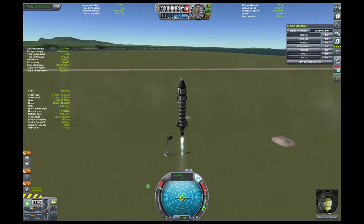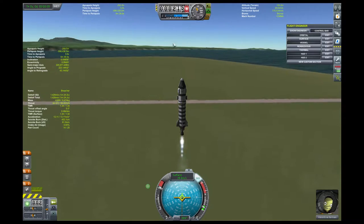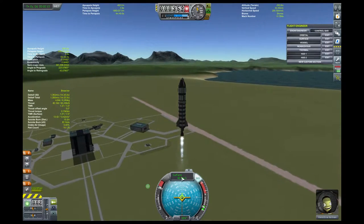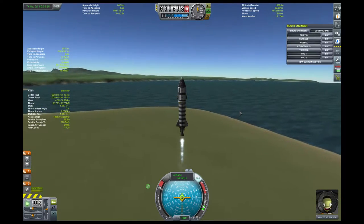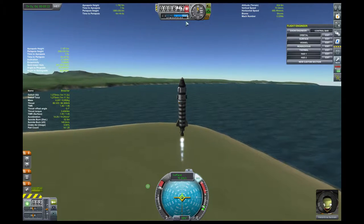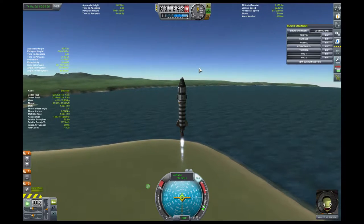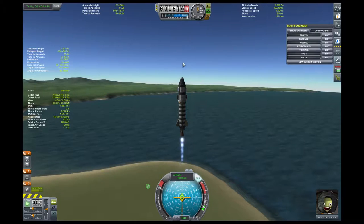We're going to pass that blue mark, which we figured out was about 19 kilometers, and then we're going to start doing our science. On our way up we're going slow at first — which is good. And when we reach 10 kilometers, once we've breached through that low atmosphere, that high pressure we're just shoving ourselves through right now, we're going to start angling.